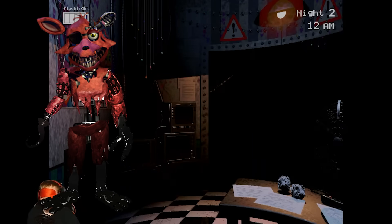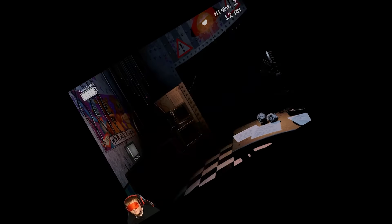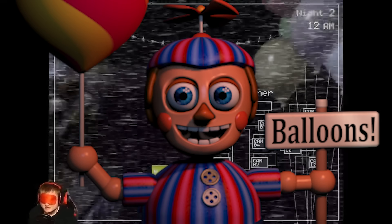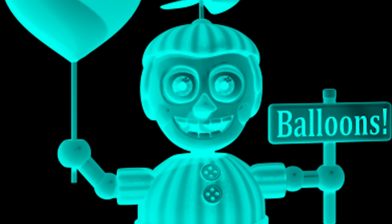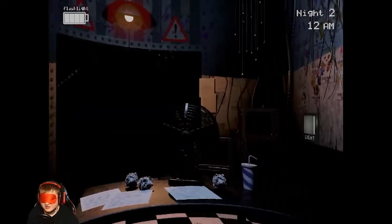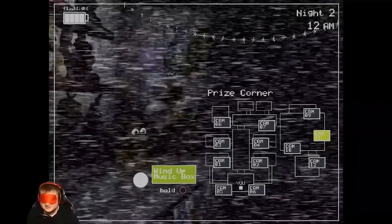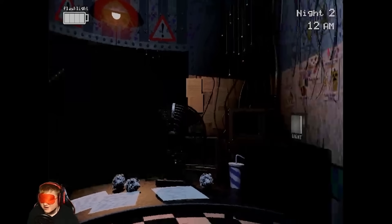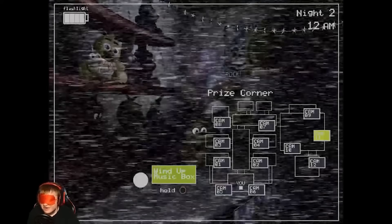Going into night two, three more animatronics turn on — Foxy, Mangle, and the doom slayer himself, the problem child, the machine that single-handedly destroys this challenge: Balloon Boy. This challenge so far is heart-pounding and very tense, but I'm going through this night pretty chill.